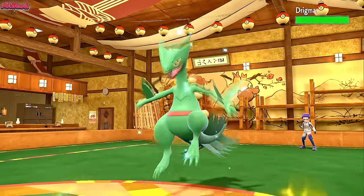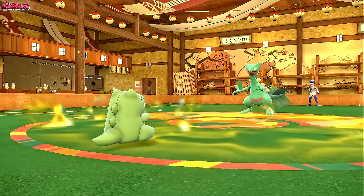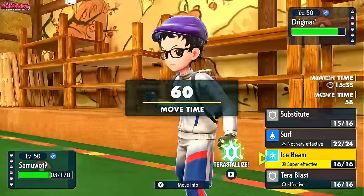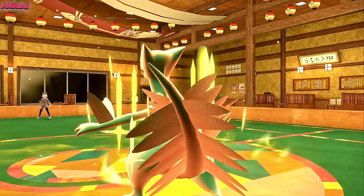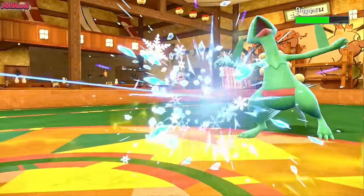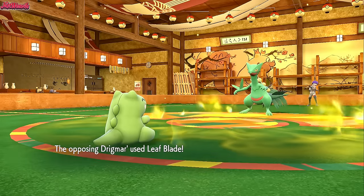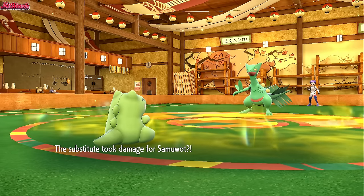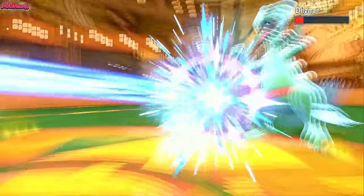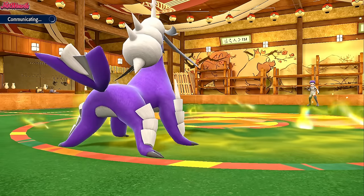In comes Sceptile — their Drigma — caught in the Sticky Webs. Its speed is going to double from the Unburdened ability after consuming the Electric Seed, which also boosts its Defense but luckily not Special Defense. So I go for a free Ice Beam. They go for a Swords Dance, which I personally wouldn't have done — I would've gone straight for the attack because Samurott is clearly a threat. But they're clearly underestimating Samurott, which is amazing for me. I go for another Ice Beam and they go for a Leaf Blade, taking out my Substitute. That's great — it means I get to set another one up, and the Ice Beam is going to cleanly take out the Sceptile.